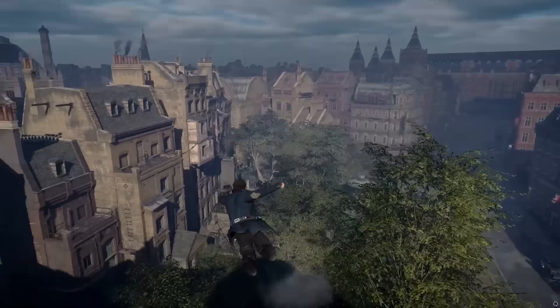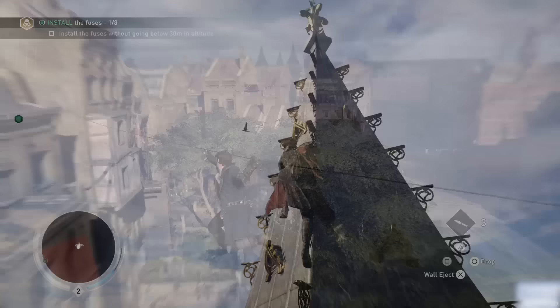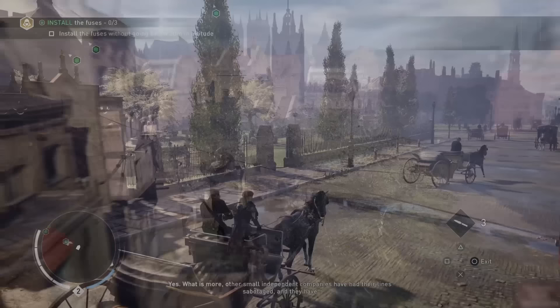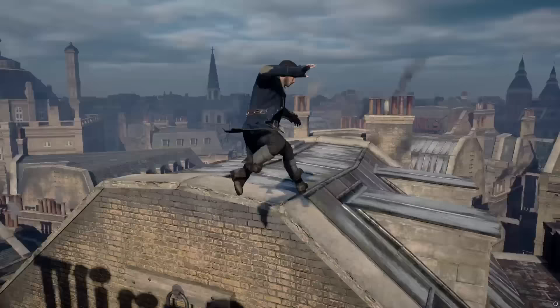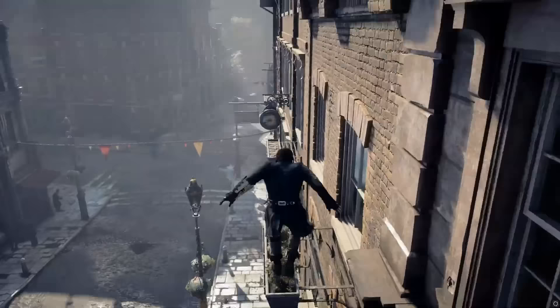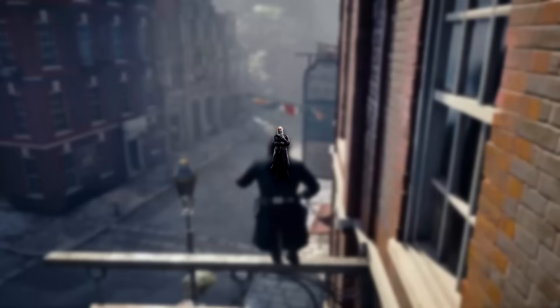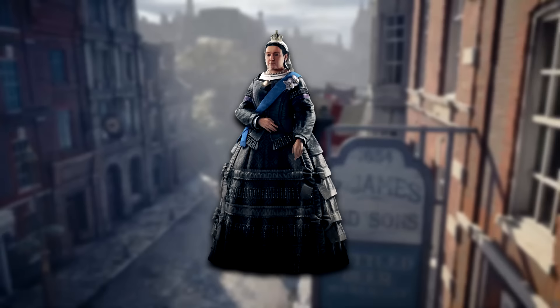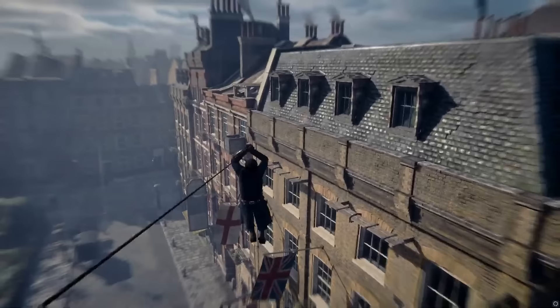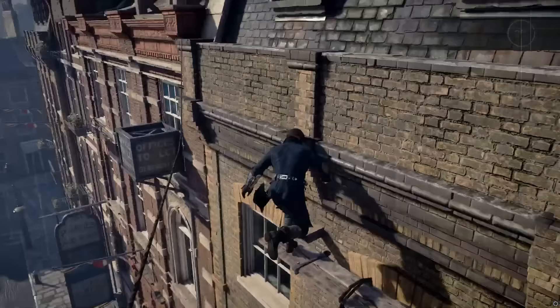One of the things that really sets Syndicate apart from other Assassin's Creed games is the sheer variety of environments to explore. You can climb to the top of Big Ben and take in breathtaking views of the city, or navigate through the maze-like streets of Whitechapel. The game's developers clearly put a lot of thought into the layout and design of each area, making sure they all felt unique and worth exploring. Another aspect I really appreciate is the way the game blends real historical figures and events with its fictional narrative — throughout the game we interact with characters such as Charles Darwin and Queen Victoria, and witness events like the construction of the Thames Tunnel.